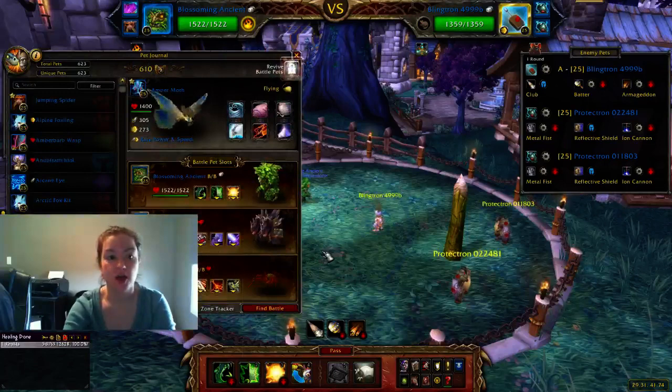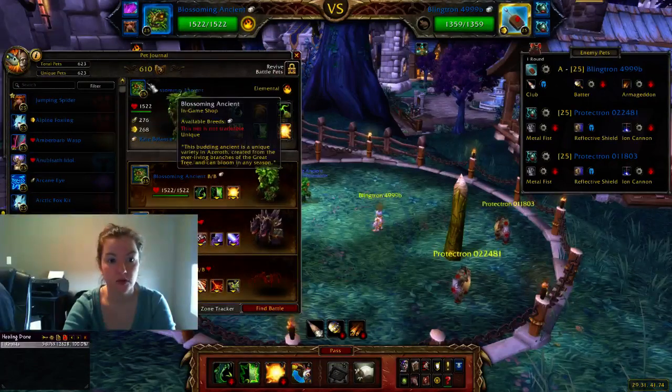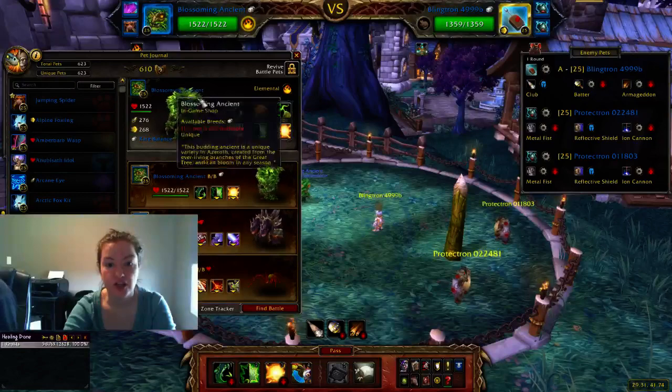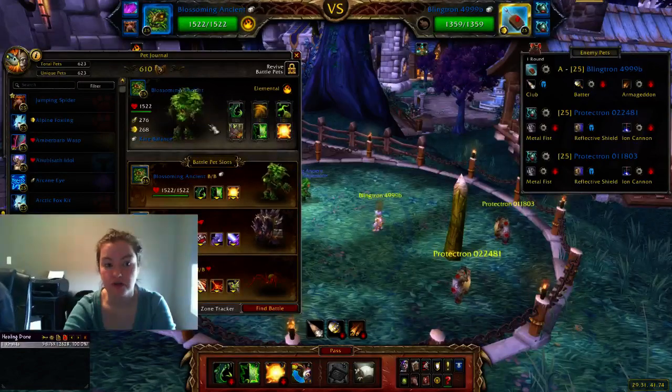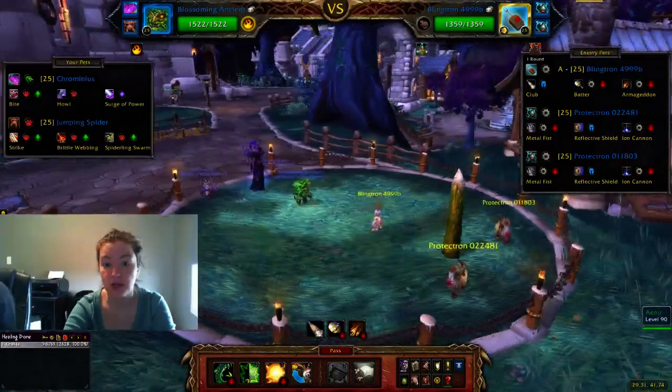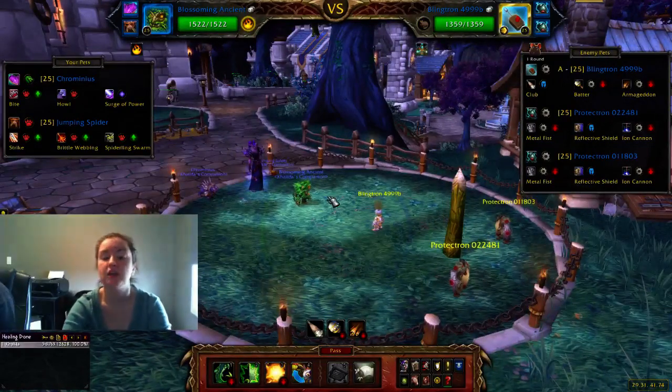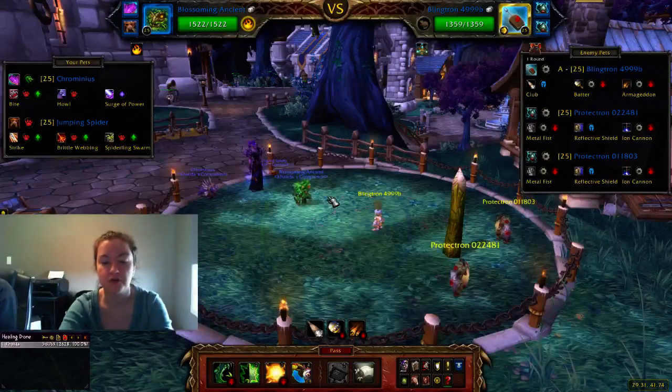Blossoming Ancient is a pet you get from the in-game shop. It's adorable, and it changes to look like whatever season it is. Right now it's pretty springy, and then it'll get summery, and then in the winter it's purpley. Brown is really cute.